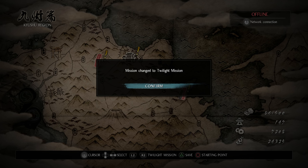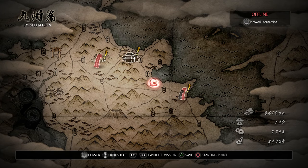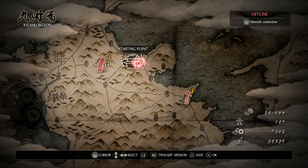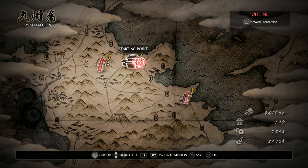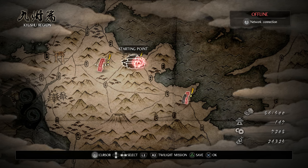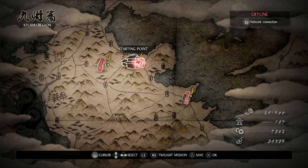I loaded back into the game and it says my mission changed to Twilight mission, which will make sense in just a moment. Here we are on the world map, and over here we've got our starting point — it's where your dojo is, the blacksmith, a shrine, your storage, things like that. So it's more like a home base.